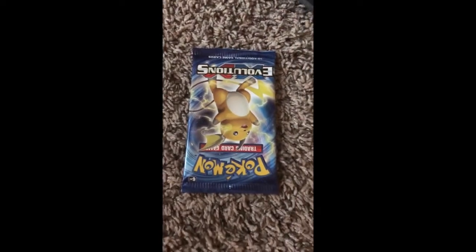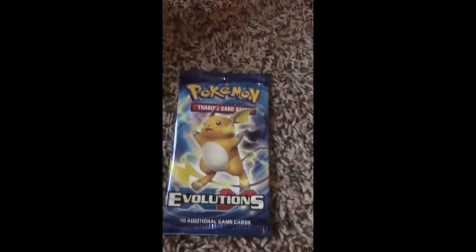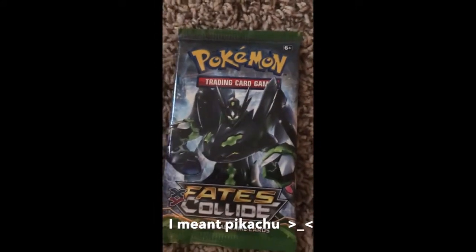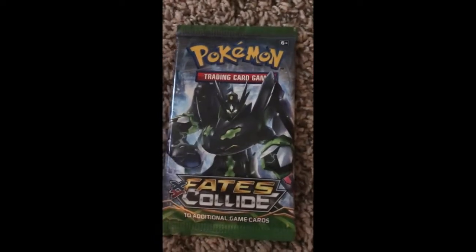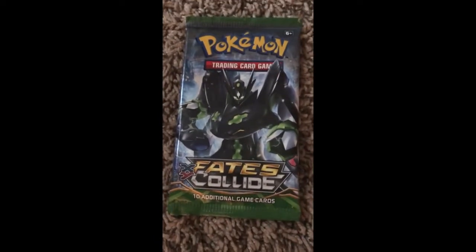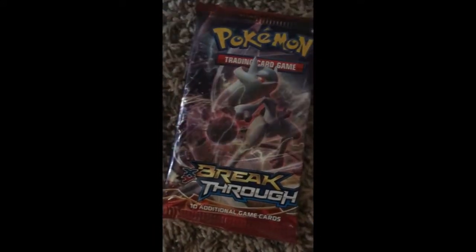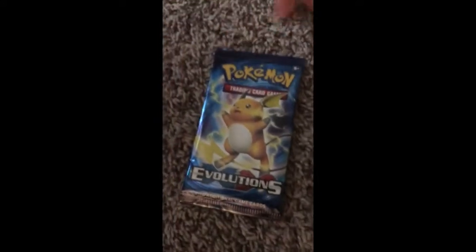We have a Raichu evolution pack. We have a training card game Fates Collide collection. Is that Pokemon or Raichu? That's Raichu, dumbo. Is that a Pikachu? And we have a Breakthrough pack. And we have another Raichu evolution pack. So let's unbox!